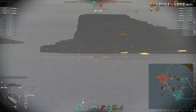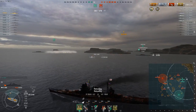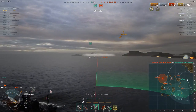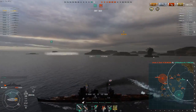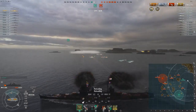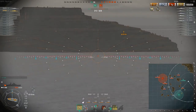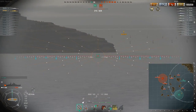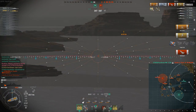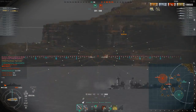Now we've got a destroyer to deal with. Shooting into smoke — having that skill is absolutely beneficial. We poke shells in where we last saw him. Our Montana goes down, but we're within 8km range to torpedo him. We continue shooting into the smoke: six HE shell hits — that's definitely going to get somebody's attention. We managed to get the kill on him — absolutely fantastic shooting. We are up to two kills and 199,583 damage.